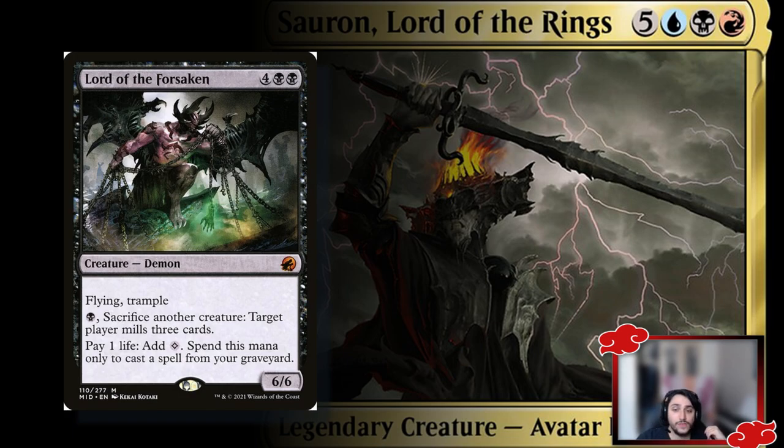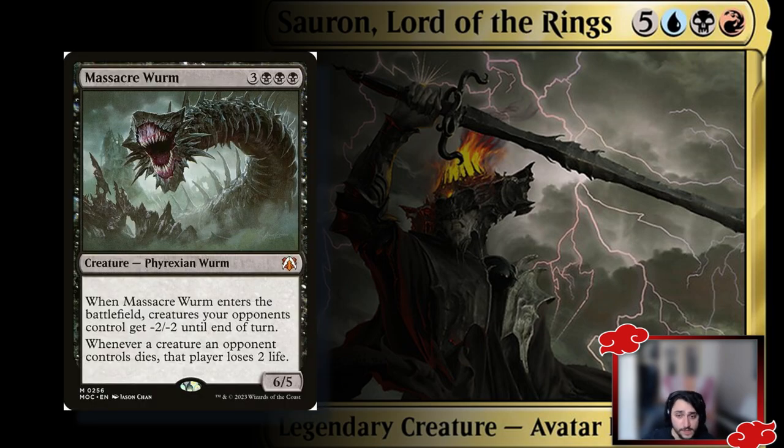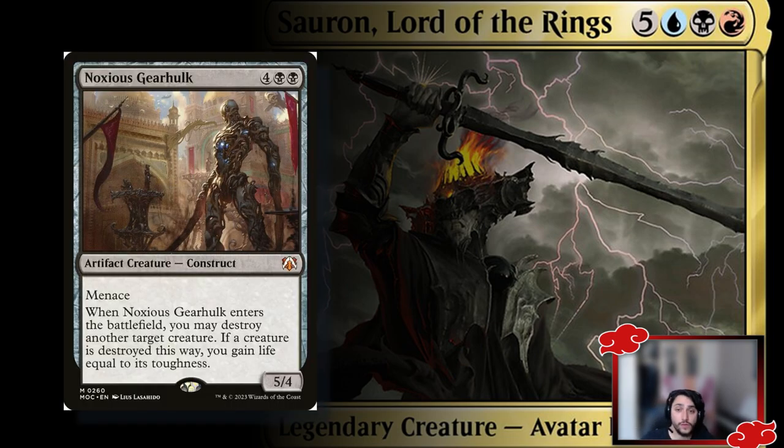Lord of the Forsaken is a 6/6 lifelinker and trampler that lets you sacrifice a creature to mill a target player, and pay one life to add one generic mana to cast spells from your graveyard. Massacre Wurm is a staple — gives all opponent creatures -2/-2 when it enters the battlefield, and whenever a creature an opponent controls dies, that player loses two life. It's a 6/5 for six mana — there may be stronger targets, but it's solid.